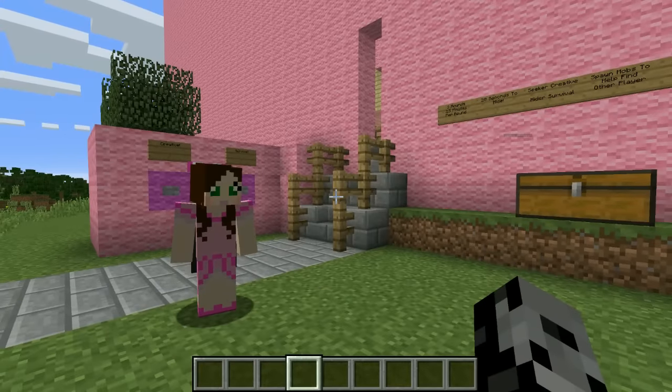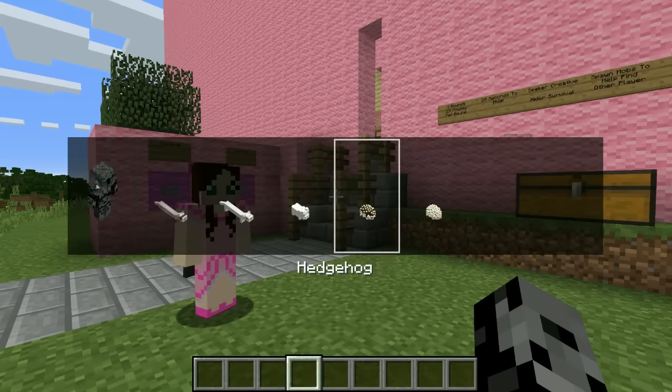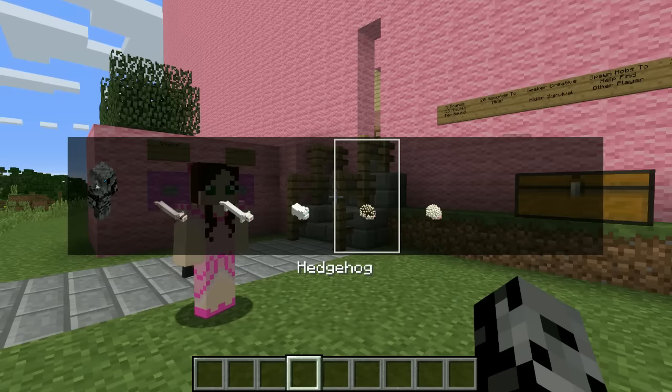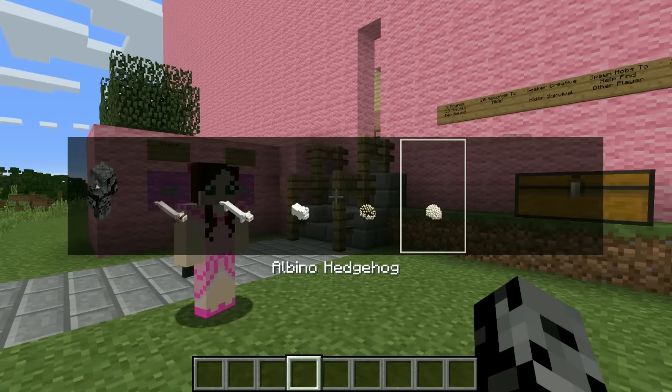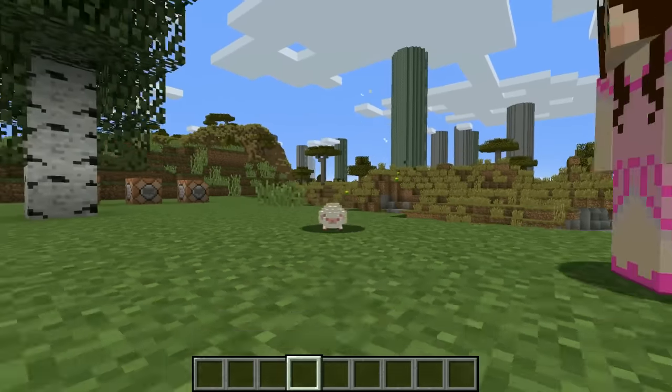What's up dudes, it's Pat and welcome back to another Minecraft video. So today we are playing morph hide and seek and we have two amazing morphs. We are hiding as little hedgehogs today — a normal hedgehog and then the albino hedgehog which looks so cute. So adorable.